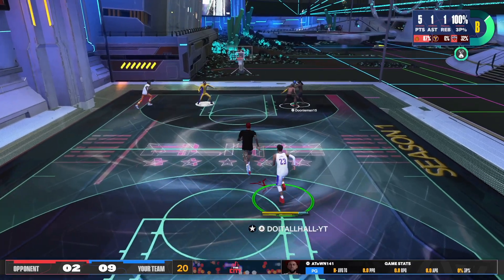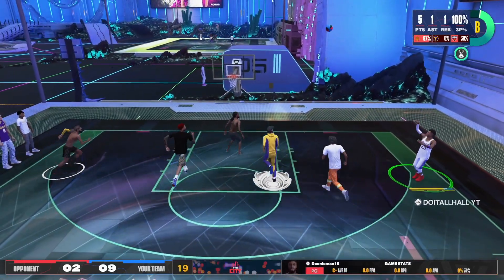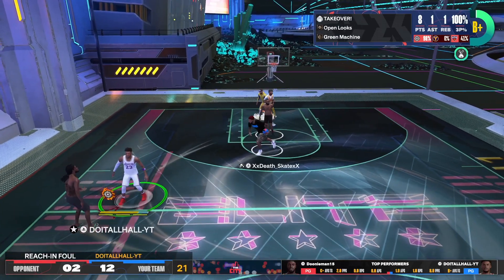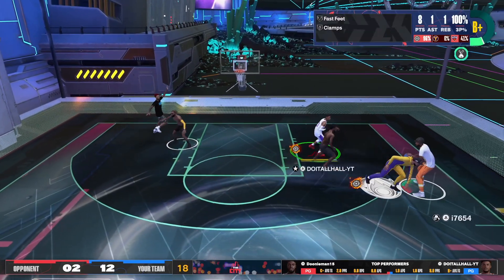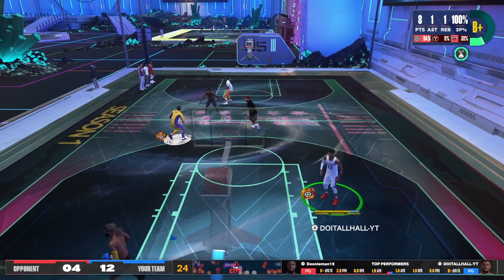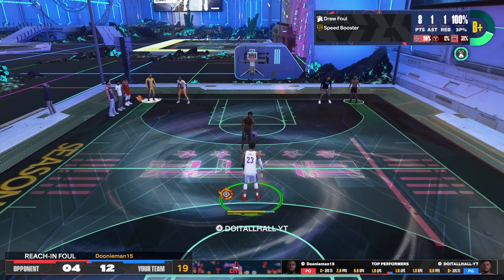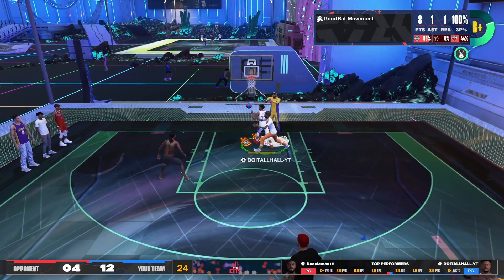Buddy out there with the flip flops on trying to get to the goal. A-Town gets a steal and kicks it to me — guess what — I'm open, green! Don't play with me like that. You leave me open it's cash. My takeover wasn't even on — when takeover's on you better get out the way. I love the defense this build plays. We're on offense again, buddy just fouling me — he's gotta be a lockdown. Score is 2-4 right now. A-Town gets to the goal, passes to DP who's open again.